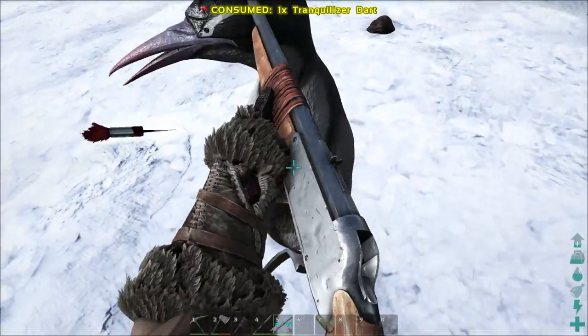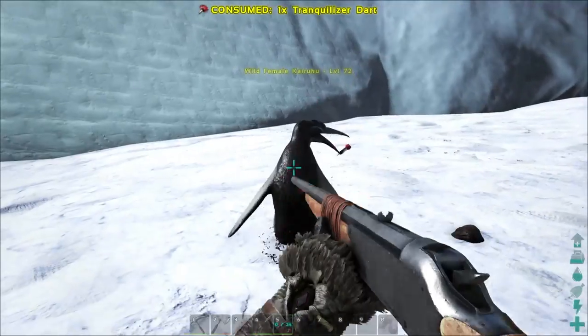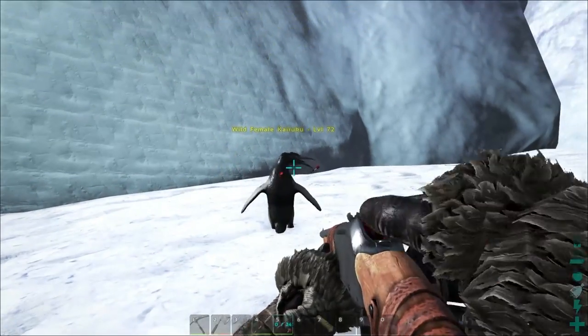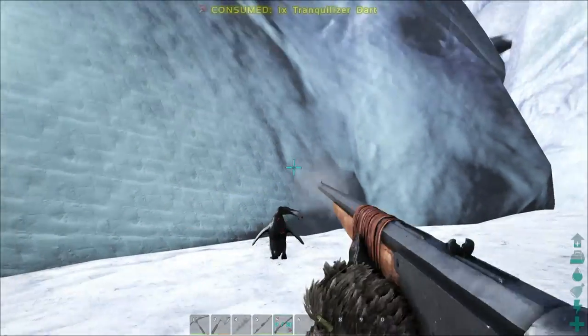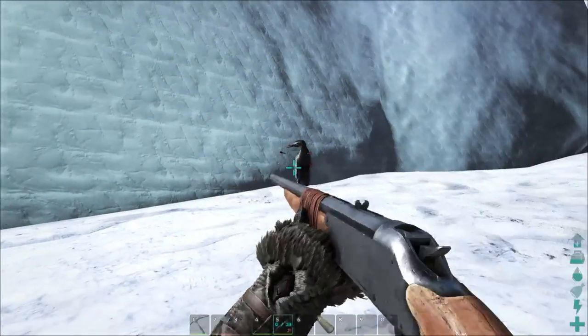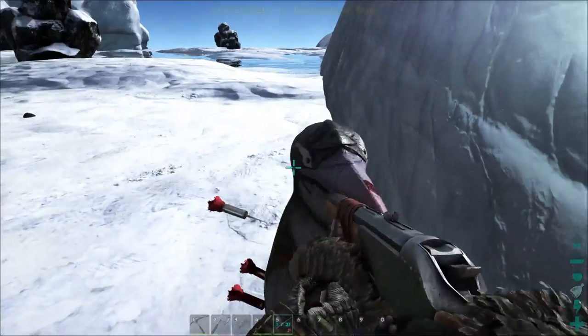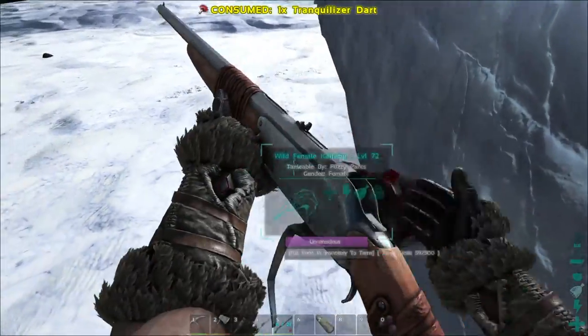Here's another female. Ark's got some bugs. There we go — that's one, that's two. Come on, one more. Another one. Holy cow, you're like a pin cushion. You're like 'ooh that tickles.' Did I kill you? No. You're unconscious — good.